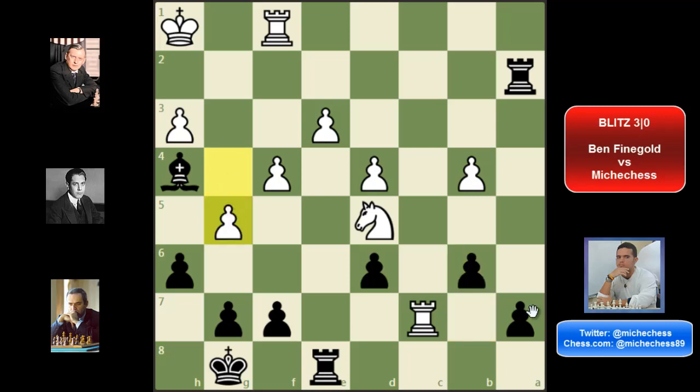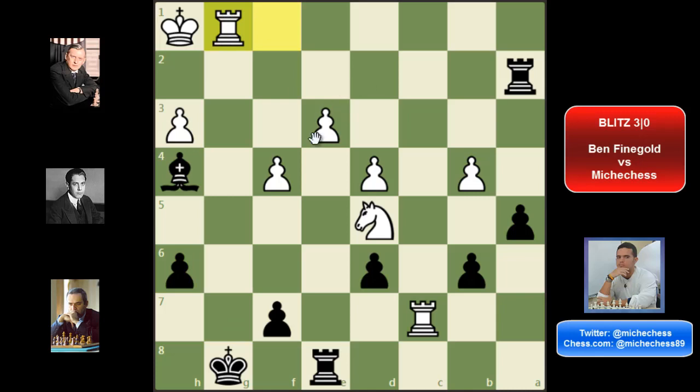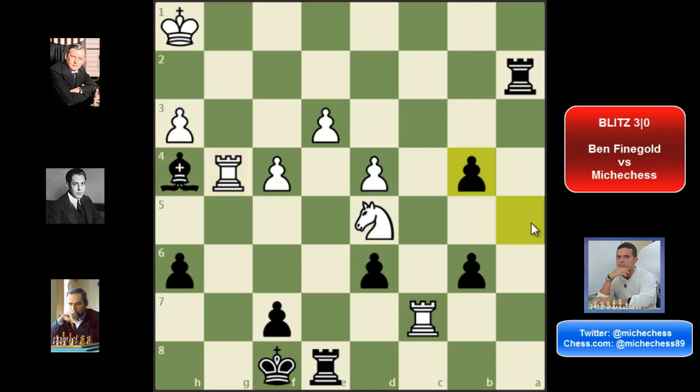He plays g5. I played a5. There is a trade on a6 and then a check, but this is not a problem — my king can just go to f8 and I'm totally fine here. The knight cannot come to f6 and the rook cannot infiltrate over there. He played rook g4, attacking my bishop. And here I saw something really interesting. I thought that if I could create a passed pawn on the queen side, the compensation is more than enough for a piece down. So I just played a piece sacrifice — a takes b4.